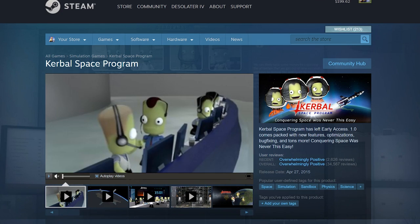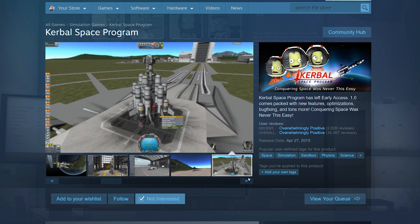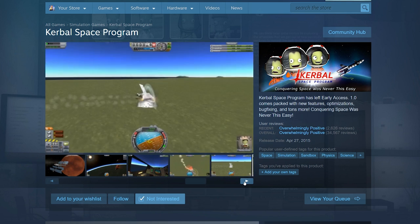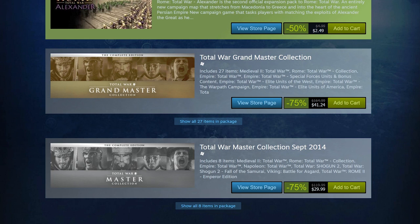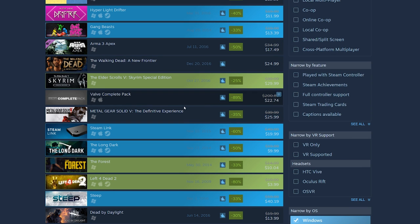Kerbal Space Program is about building rockets and exploring outer space, but it requires a lot of knowledge and time. It's a huge investment — you have to be smart and spend a lot of time learning the mechanics. Most people just build a rocket, watch it go wrong, and blow up — which is entertaining enough. Hyper Light Drifter is $12.